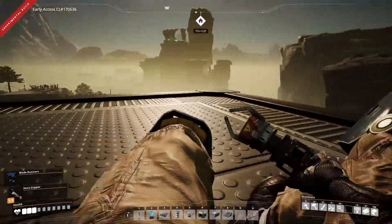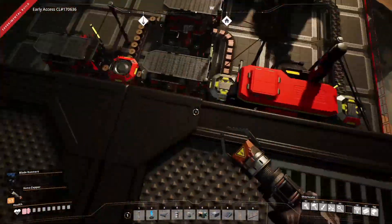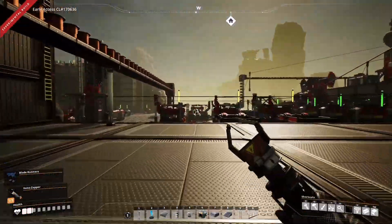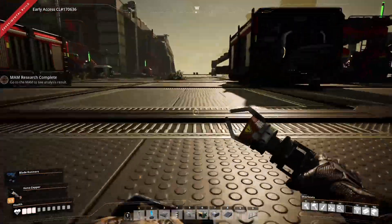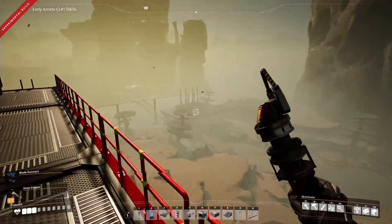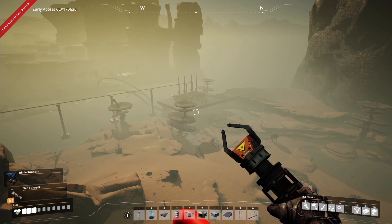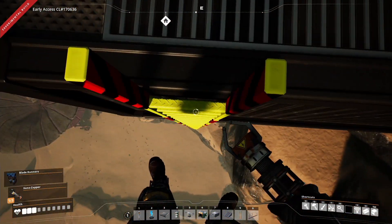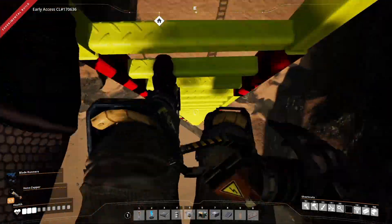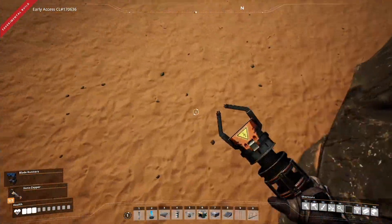Look at that — we have some coal power down there! In case you're totally new to Satisfactory and you're having real problems with biofuel, coal power automatically feeds as the first fully automated power you get. Definitely recommend setting it up as soon as you can. Let's go take a quick look down there without falling to our death, hopefully.